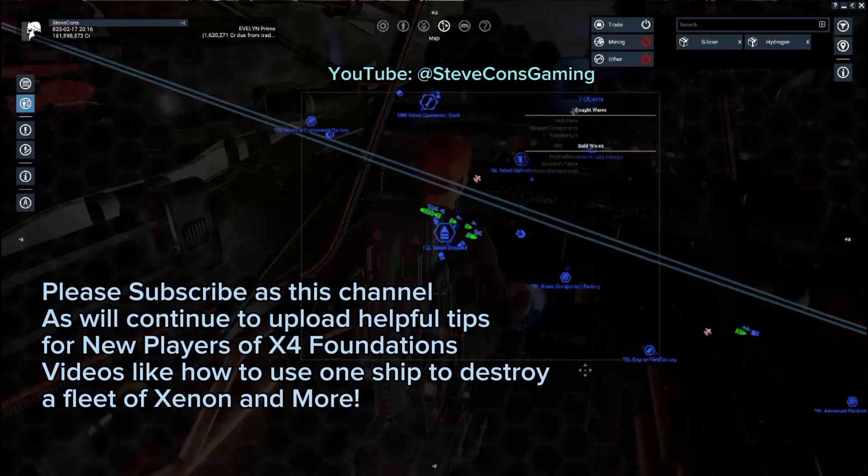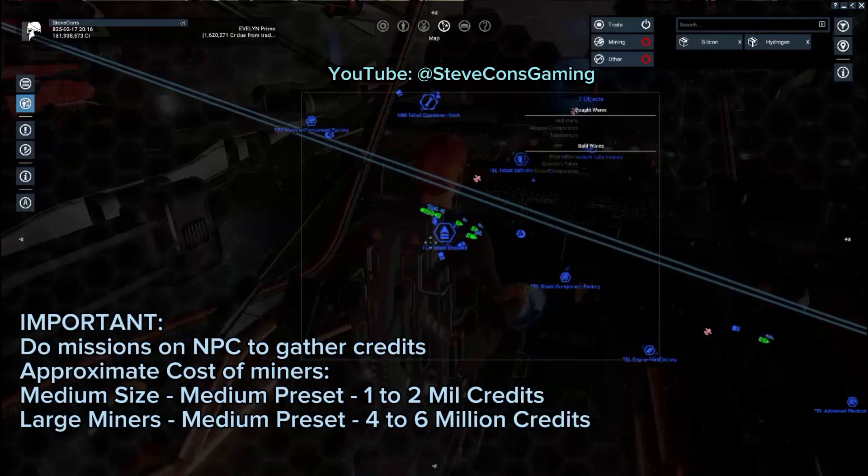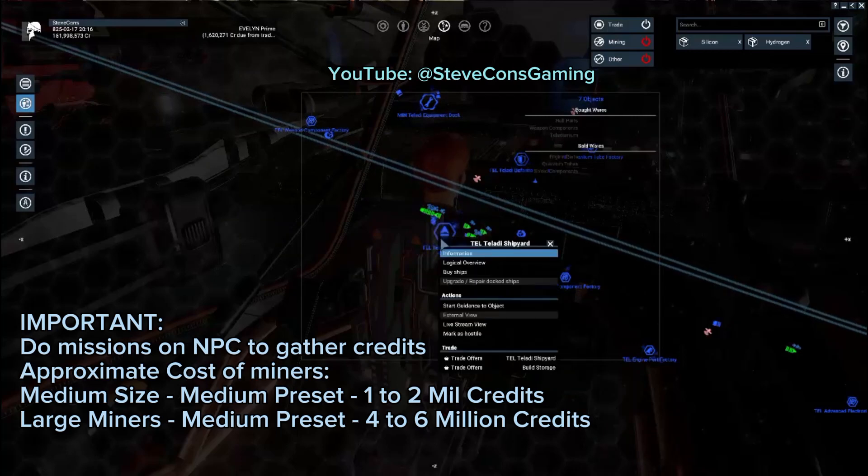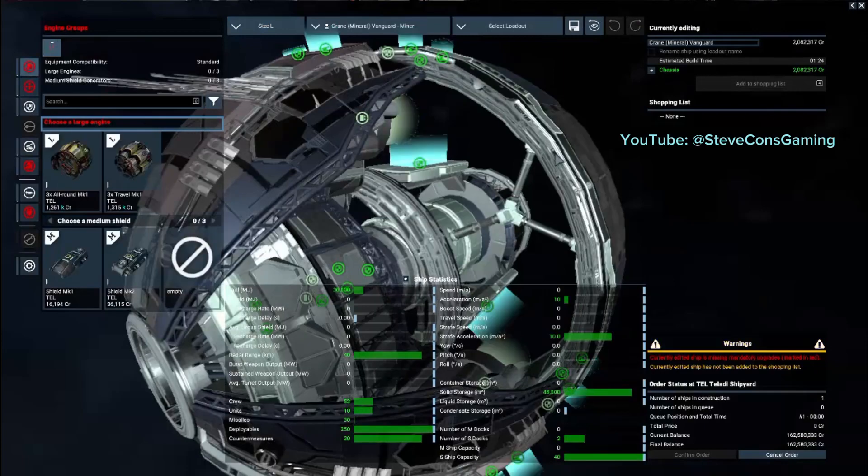So you finally did it — you gathered enough credits to buy your first mining ship, but you don't want to mine yourself because you want adventure and fun. So you head to the Tallity Wharf because you hear they've got the best large mining ship, and you buy one.